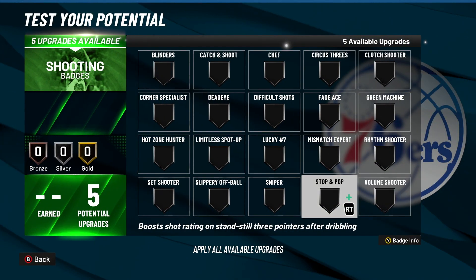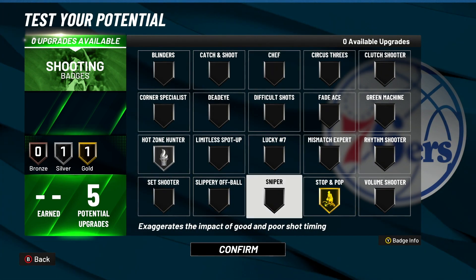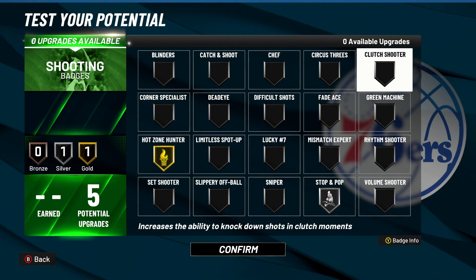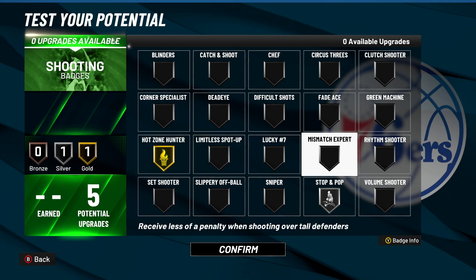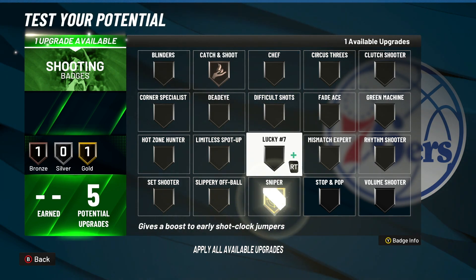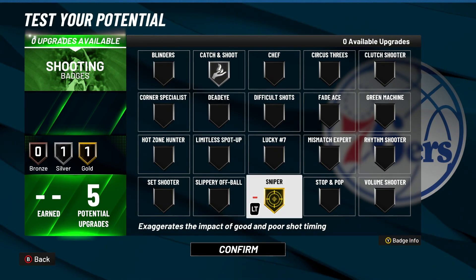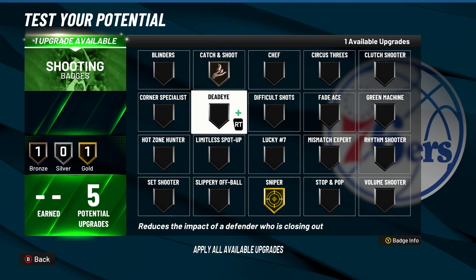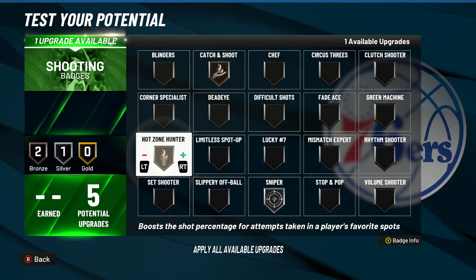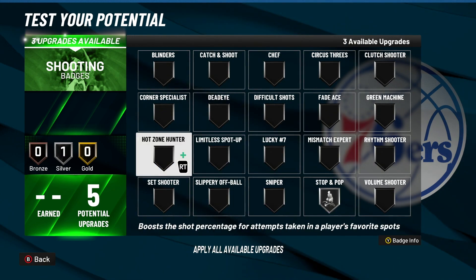For shooting — if you're dribbling with this build, I'd probably do gold stop and pop and silver hot zone hunter, or silver stop and pop and gold hot zone hunter. If you're catching and shooting, I'd probably take stop and pop off and put on silver catch and shoot with gold sniper. Or maybe bronze catch and shoot, silver catch and shoot, and silver hot zone. It's up to you really. The shooting badges on this build aren't crazy. I'm just going to test this in MyPlayer. I'll put bronze sniper on too — why not?